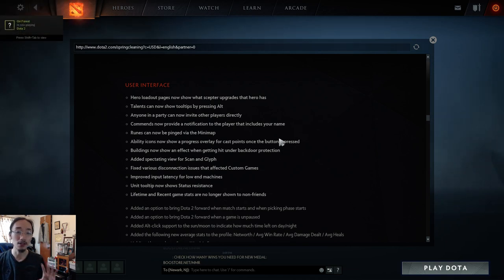Now going through the quality-of-life changes quickly, as many are super minor. The hero loadout page now shows what Aghanim's Scepter upgrade a hero has — before you couldn't tell until you loaded into a game. Talents can now show tooltips by pressing Alt in-game, showing what each talent does — before you could get no information on talents mid-game.